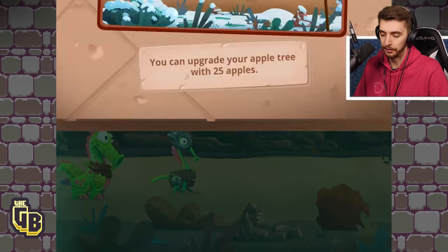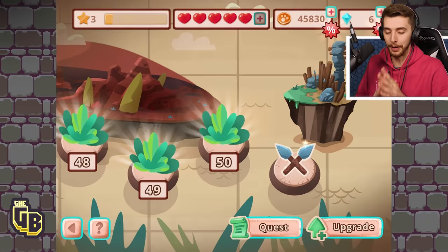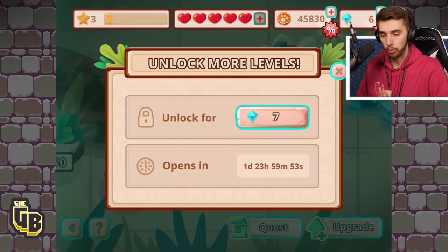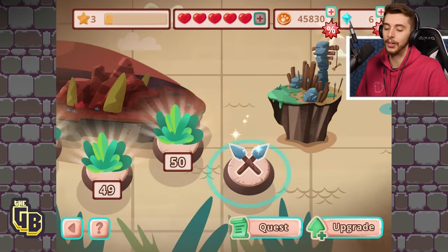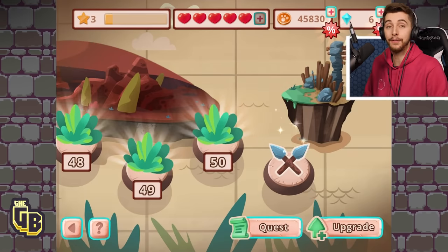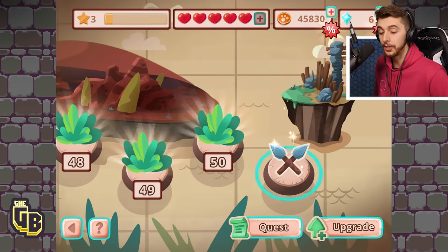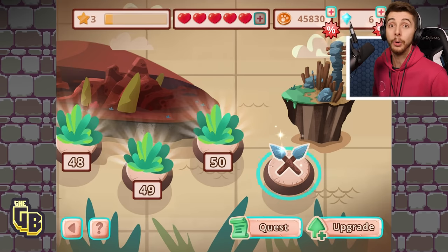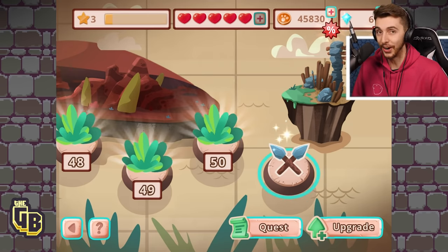We're getting there, almost 500 killed! I haven't seen that guy before, but I've also noticed they've got vehicles too. Unlock — opens in one day, 23 hours. I have to wait? Well, we'll leave it there! That was so much fun. If you enjoyed it leave a like, and if you want to see more let me know in the comments. I want to play more — in fact, I don't even care if you say no, I'll do it anyway! See you cuties later, bye!